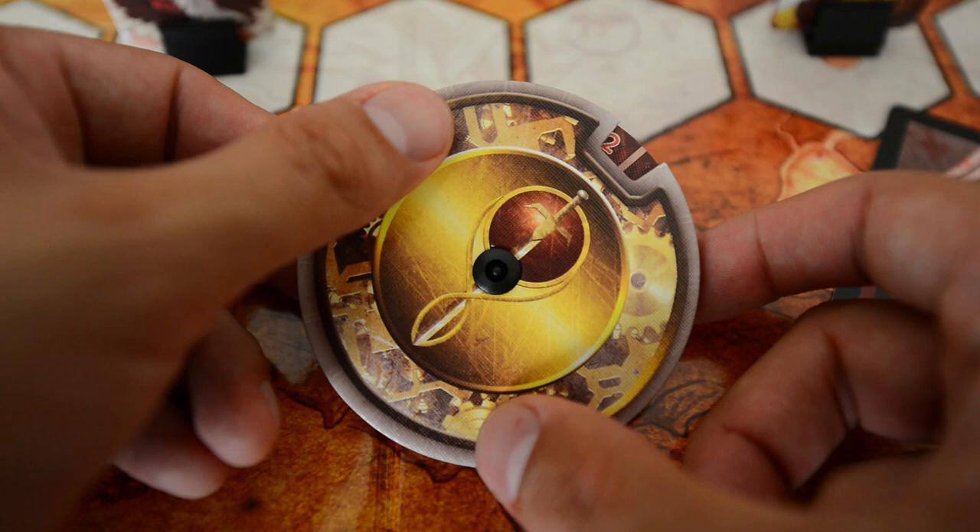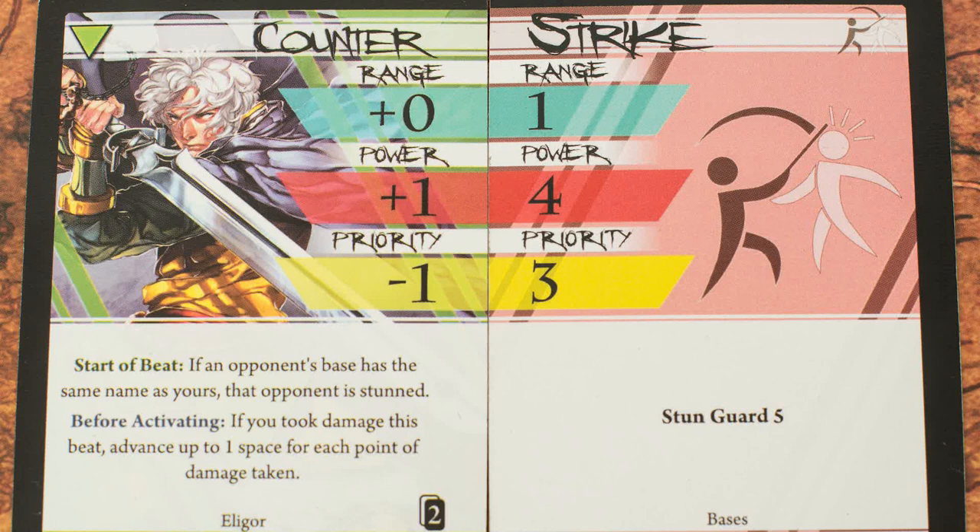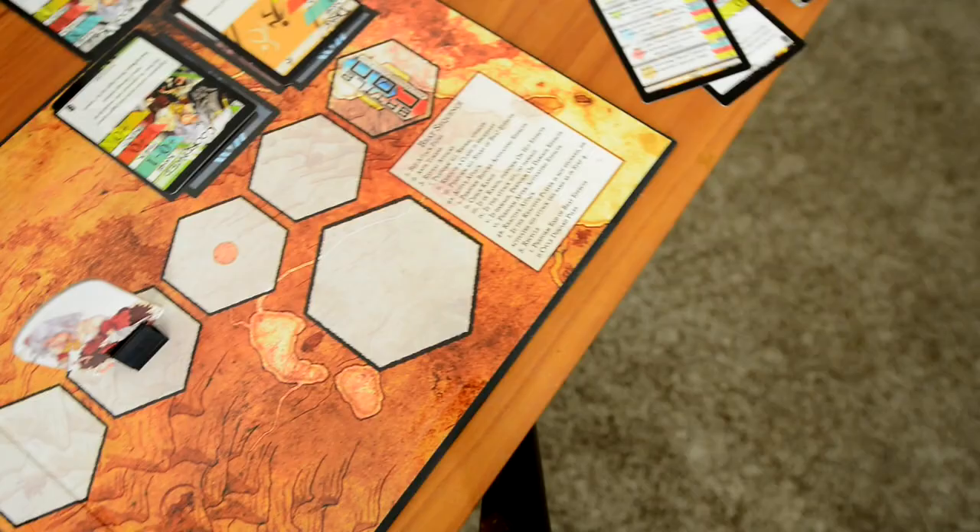Each attack is comprised of four elements. Range determines how far your attack can reach, power determines how much damage your attack does, priority determines who goes first in the beat, and finally there are special effects on the bottom that may come into play.